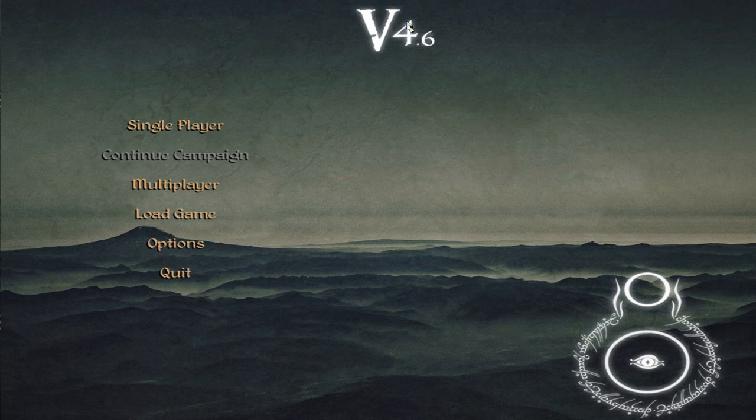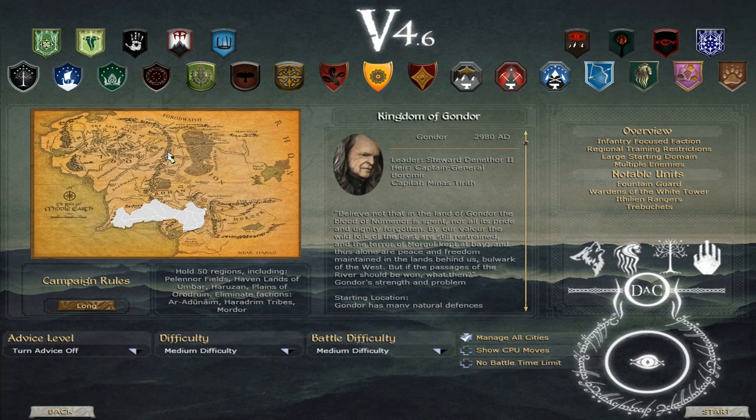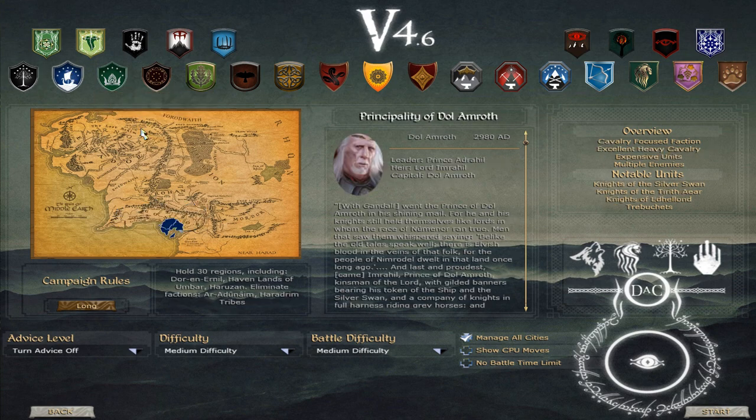And now the final mod on my top 20 fantasy mod list for Medieval Total War Kingdoms — Divide and Conquer, version 4.6, a submod for Third Age Total War. This is the number one mod. It's always at the top on moddb.com and in other places. It's without question the most popular mod, and the best mod according to many players. We'll go immediately to the War of the Ring campaign. You can play as the Kingdom of Gondor, led by Steward Denethor, and the Principality of Dol Amroth — a new faction added to this submod, led by Prince Adrahil of Dol Amroth.